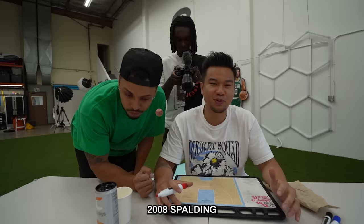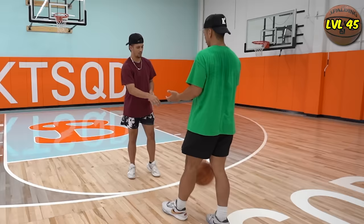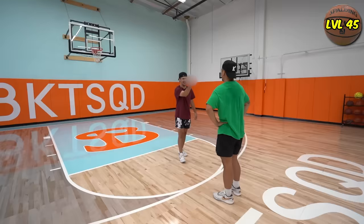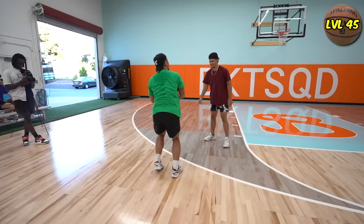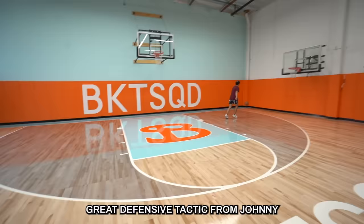Top of the key. Out of bounds. They got some beef. He's holding his ground, not grabbing the ball — this is the mental game. Oh my God. We're back. This is the rivalry of the year. Stop checking it to him. Ball's live. It threw him off — it worked. Great defensive tactic from Johnny.